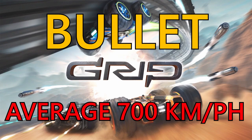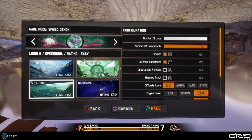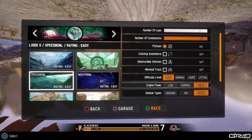Hey guys, welcome back to Griffin's Gaming Guides. Today we're going to go after another trophy — the Speed Demon trophy — where you need to average a speed of 700 kilometers an hour or more in a race. This is a bronze trophy, also worth 10 gamer score.